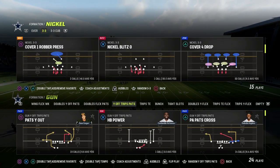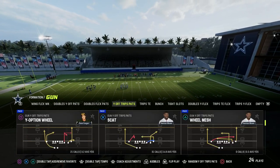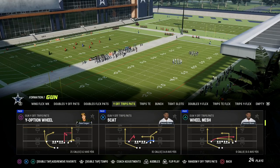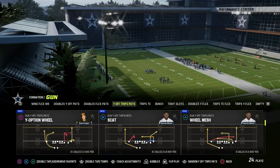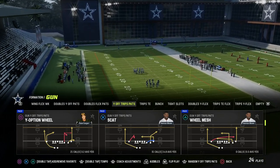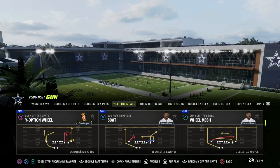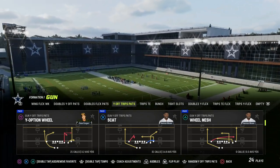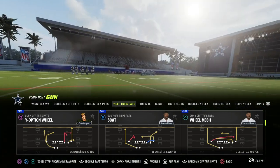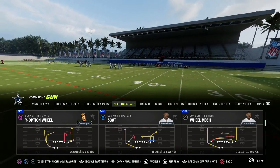I wanted to talk today about U-Trips and specifically about how you can go about creating a power play. A power play is very simple — we're going to have a play that we have a very high success rate with. What is that play and how are we going to make sure that it works well against pretty much anything the defense is going to do? We need it to beat man, we need it to beat zone, we need it to beat match, we need it to beat the blitz. A power play is something that you can run probably at least 70% to 80% of the game.